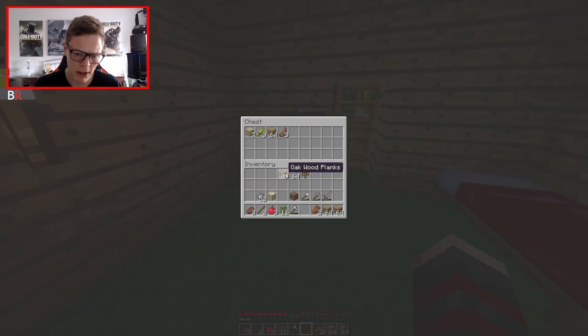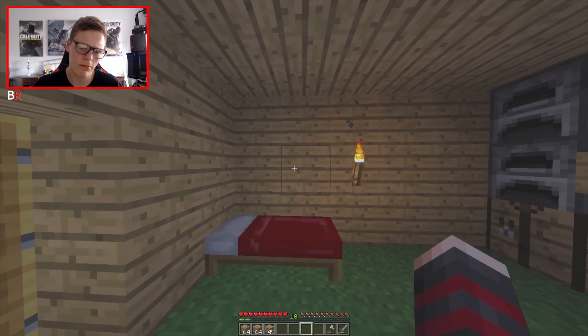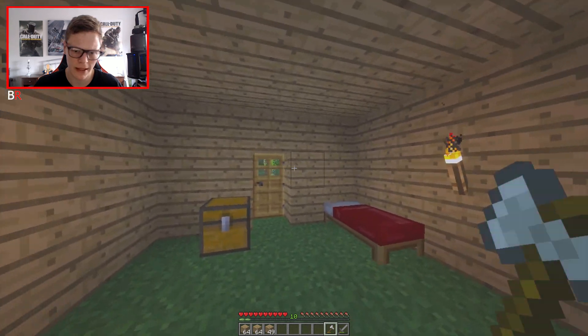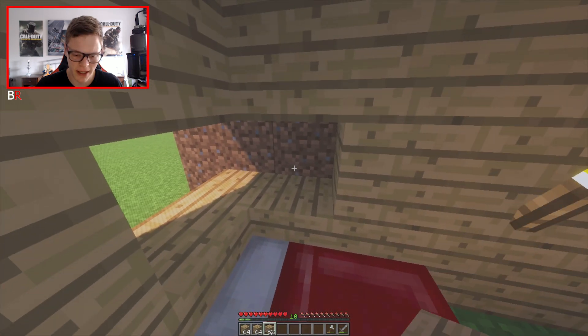Let's move this chest and put it over here for now. Let's sort our inventory out because we don't need all this rubbish. We need our sword, probably our axe - we don't need our shovel, but we'll keep it. We've got glass as well, so maybe we could add two glass here.